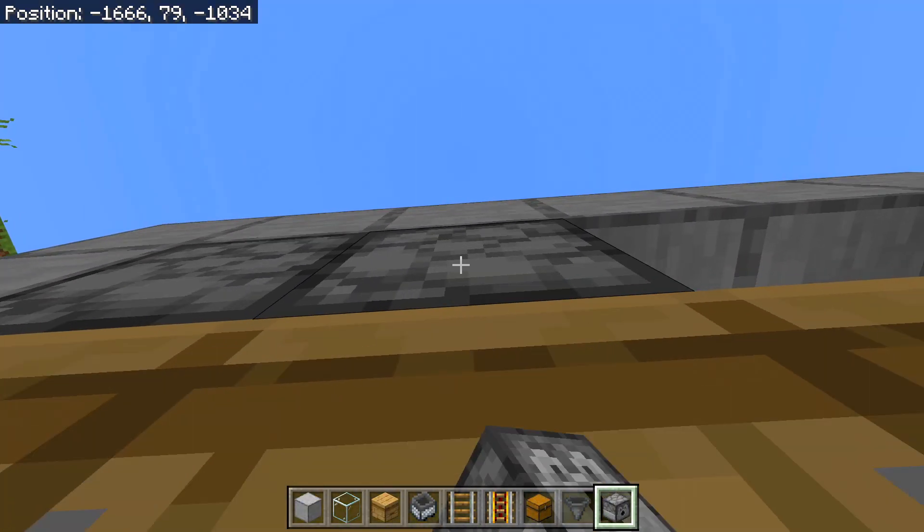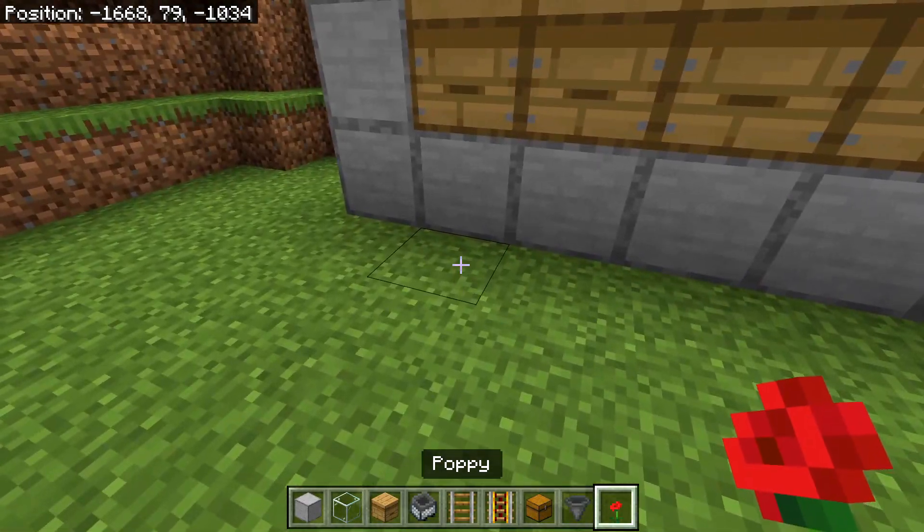Then you will need to place four dispensers facing down into the beehives. Then after done that you will need to place four flowers right here.